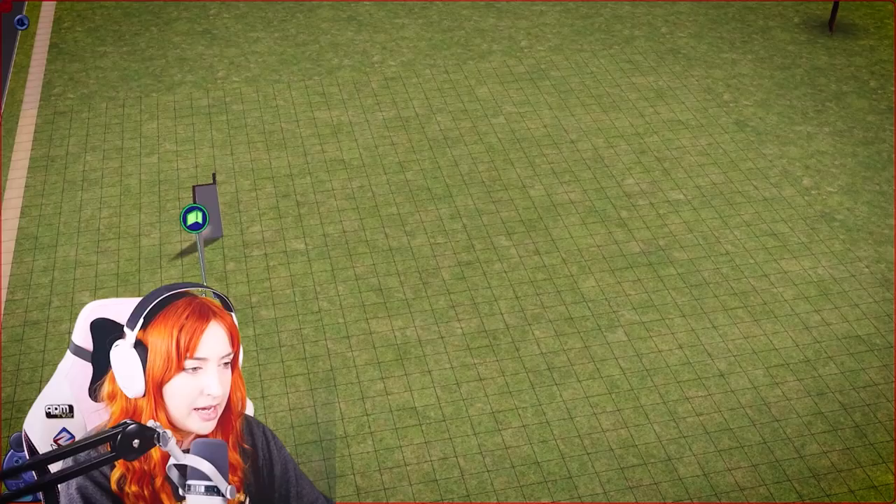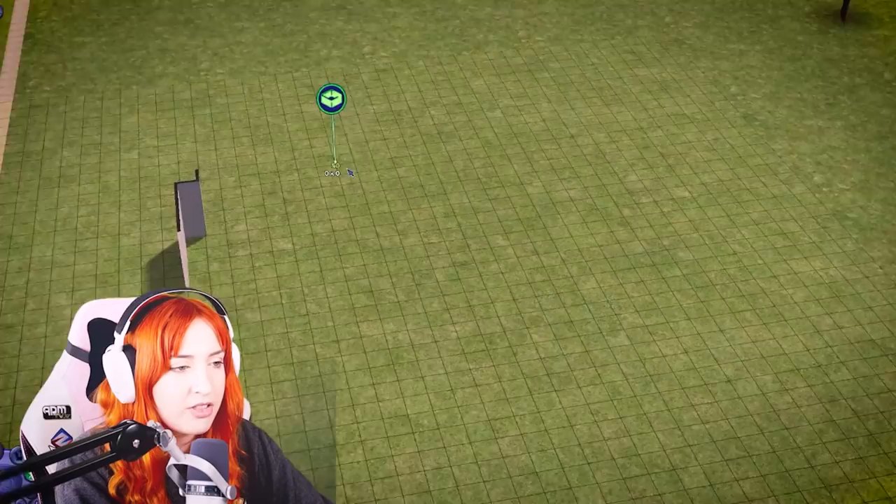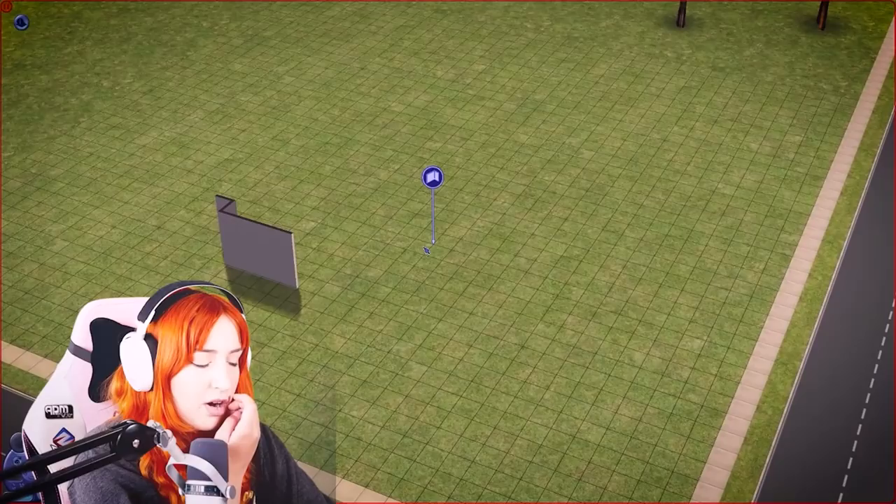Zoom in on the screen please - you can see here it says like 0 by 10, 0 by 11, 12, 13, 14, 15, 16, 17, 18, or like 3 by 6. That makes such a difference when it comes to building, specifically when you're trying to replicate things. It makes such a difference - I'm very pleased.